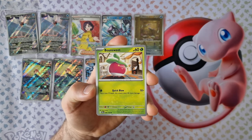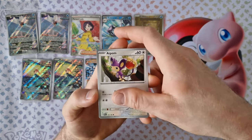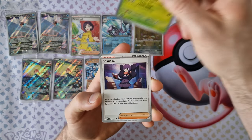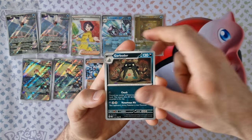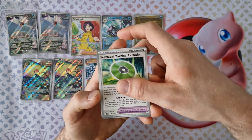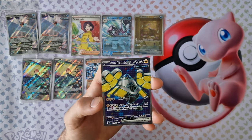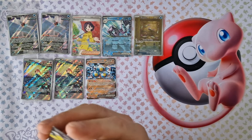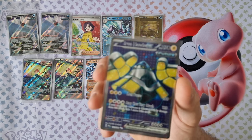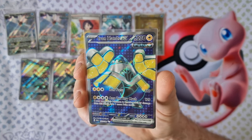Energy, Bounsweet, Finizen, Apoom, Pansage, Chandra, Kerbolor, Kerbolor, Technical Machine, Porygon, Magby — last card — Iron Hex EX. Iron Hex EX — nice!